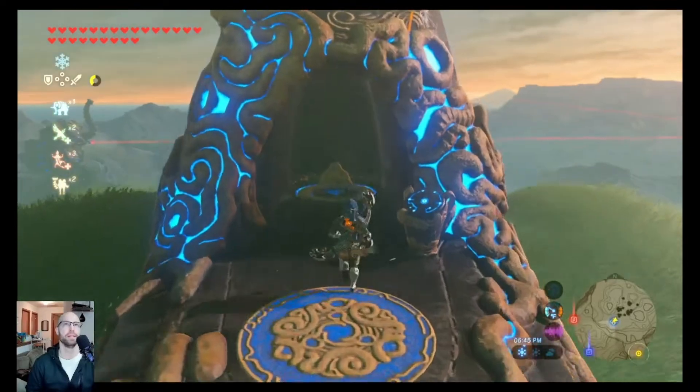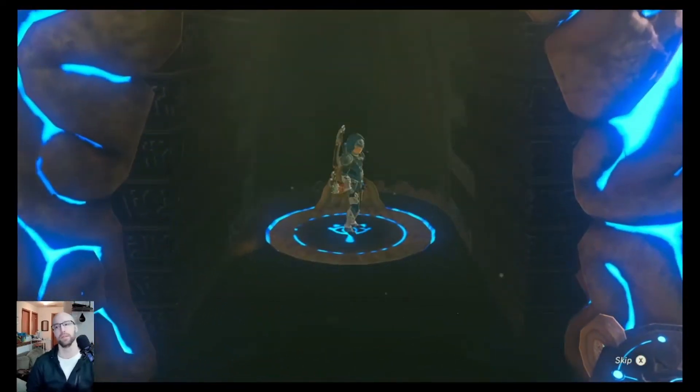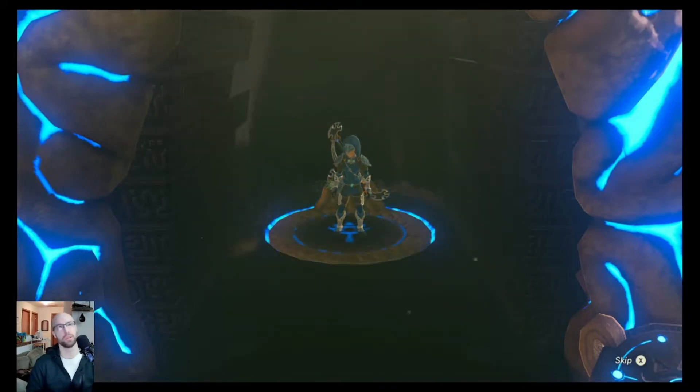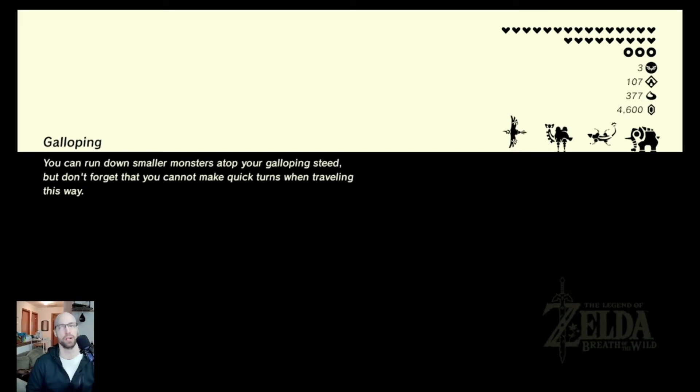Alright, let's go. In this shrine, what to expect? You're going to use your ice ability on the walls to control falling objects. And there is one chest towards the end that has a good item in it, so you might want to stick around to try to get that.